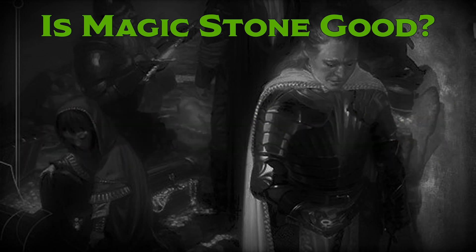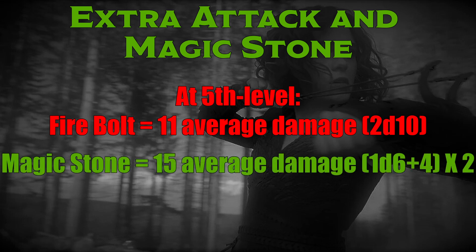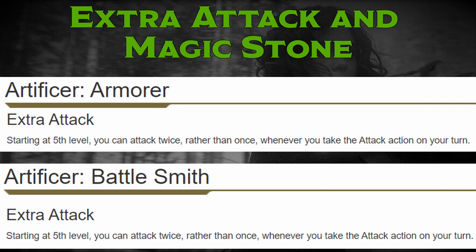Extra Attack keeps Magic Stone relevant from levels 5 to 10. To continue the example from above, Firebolt's average damage scales to 11 at character level 5. For a Magic Stone user with Extra Attack and a plus-4 spellcasting modifier, it scales to 15 — 36% more damage. But Druids and Warlocks don't have Extra Attack, and no Warlock who cares about optimal damage is going to use anything but Eldritch Blast anyway. So Magic Stone is only good for Armorer and Battlesmith Artificers, since they're the only subclasses with both Magic Stone and Extra Attack built in.